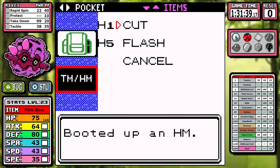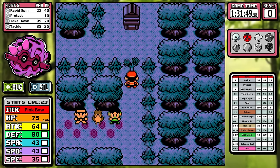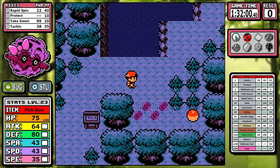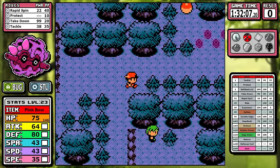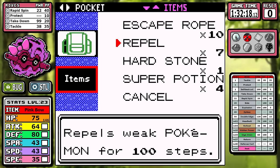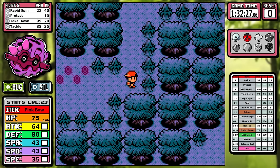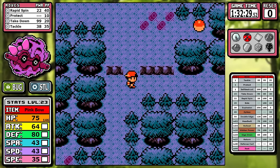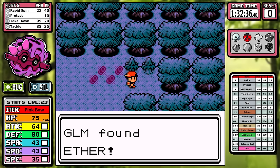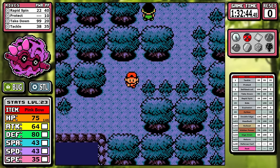Unlike Lanturn, we do get access to Headbutt, but since we've done extra grinding and have extra levels, we actually don't need it — we have Takedown. I'm on record as hating this move, 85% accuracy with recoil damage, it just never felt good until this very run. When you get this move before the second gym and have decent attack, it hits pretty hard. I still think in the grand scheme it's pretty bad, but when you get it early it's not bad at all, and I actually use it a good bit in this run.